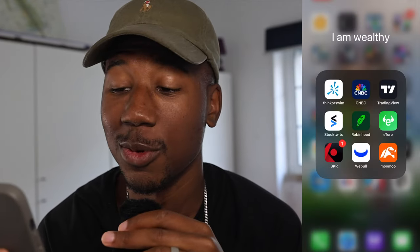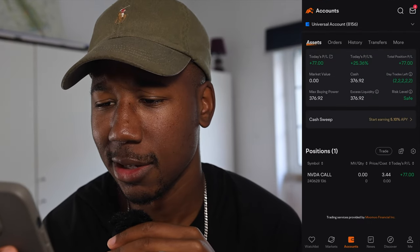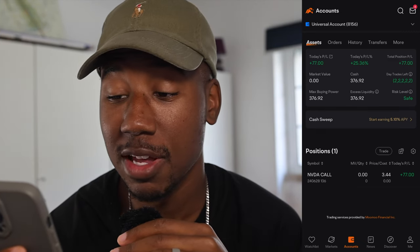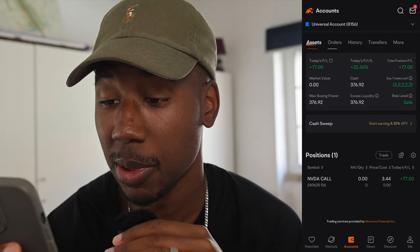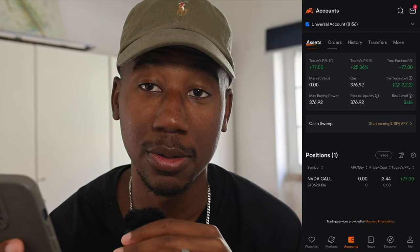Some time went on, I moved up the stop loss, and I got stopped out of the contract. Let's take a look at how we did today. Here we are in Moomoo. As you can see, we are up 25% on the day, $77. We started the day with $300 buying power and now we are sitting at $376.92.